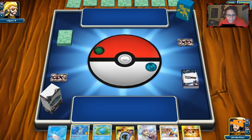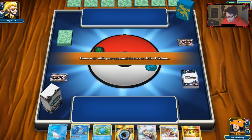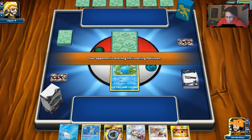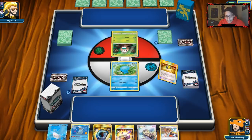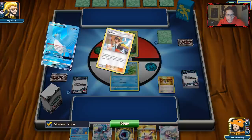We got an Articuno and Wooper start. I'd rather start with Wooper — I don't want to start with Articuno, it's not helping us right now. We have enough cards in hand to pull off a big Lillie play. We'll Ultra Ball, get rid of Sightseer and Articuno — Articuno isn't going to be too useful here — and we'll grab Suicune. We're going to try and use Suicune in this game. This is a Suicune video, we're using Suicune.